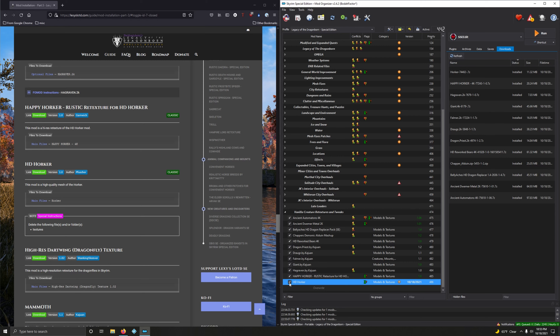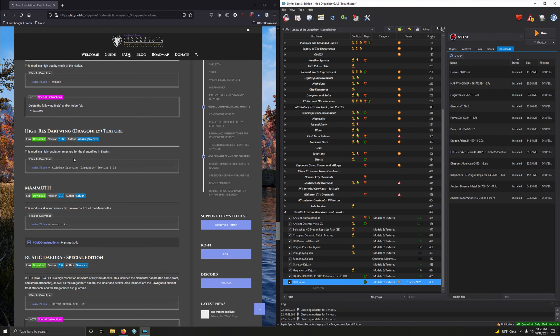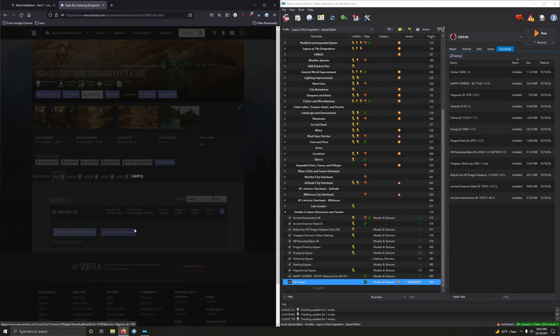Hagraven. Download 2K. Go to files. 2K is here at the bottom in the optional section. Mod magic download. Good. Double-click. Nothing to see here, folks. Install. Activate.